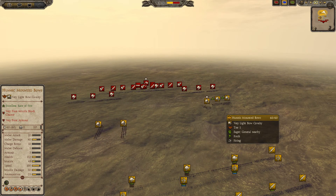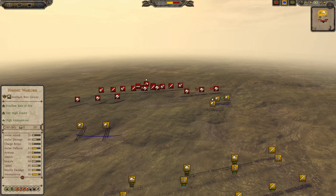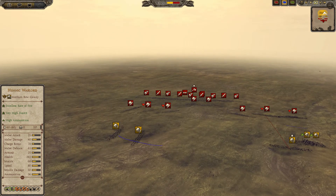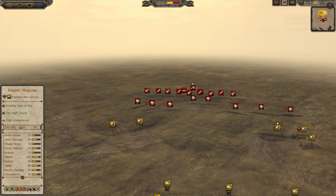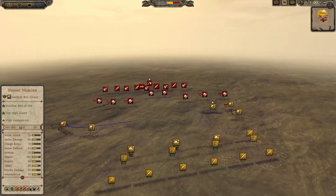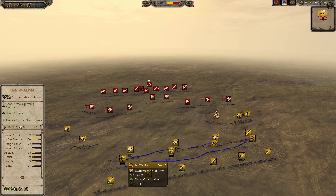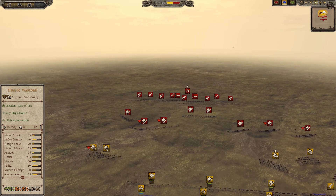I've got a total of four Hunnic mounted bows and a Hunnic warlord general. I popped brace to increase their attack, but this is when I thought brace affects missile damage as well — it doesn't, so that was kind of a waste. I've got five horse archer units total, plus four forced three-step lancers, one Hunnic dismounted warband, four war archers, and six war warriors. It's a very weird build and I don't think it's the most effective.